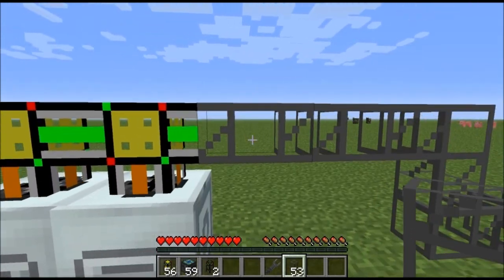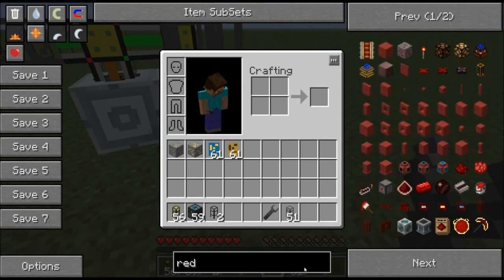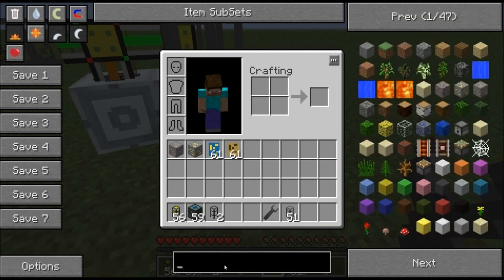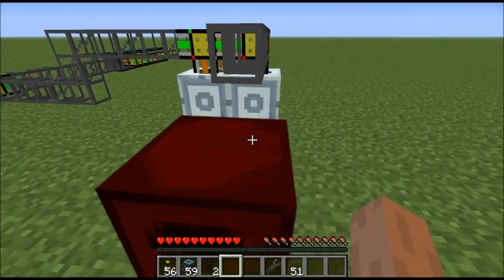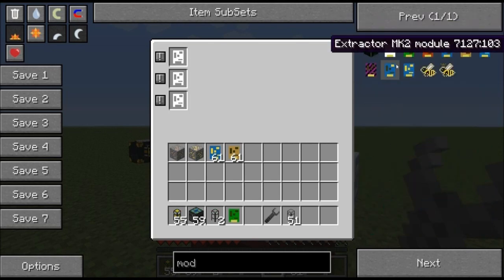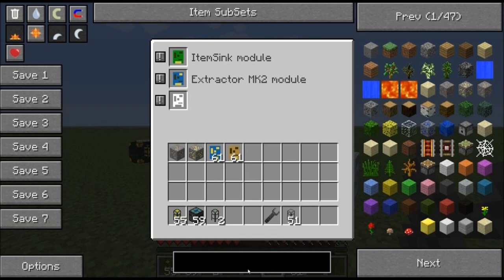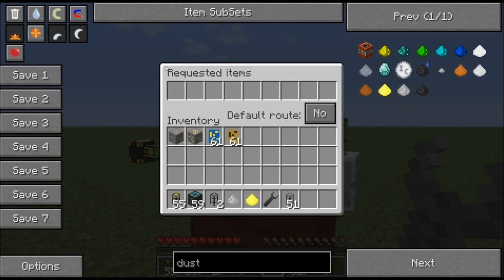So this will grab all of my gold and iron. When it extracts it, I'll go right over here, and I'll put down — I usually use red matter furnaces because I like them. There we go. And then this will be ready. And then I'll have two more modules — again, an item sync and an extractor. So let's put those in. And then for this time we need the dusts. So I did iron and gold, item sync — I need iron and gold, or gold and iron, whatever you want. So there we go.